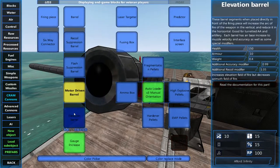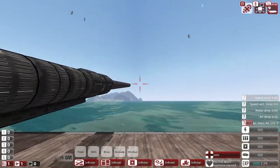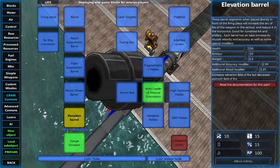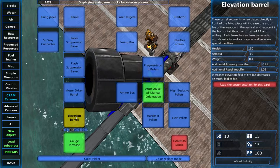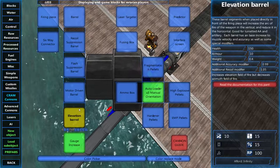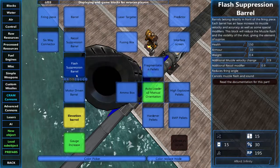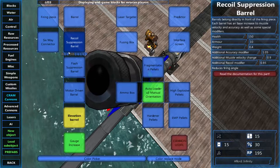We also have the elevation barrel, which basically means you can point the gun higher. It also takes away very slightly from accuracy and gives a little bit of recoil, but increases the elevation while decreasing the azimuth. This can be solved by using it with a turret, which is what I usually do — but you still want some motor driven barrels so you can actually get the gun up.